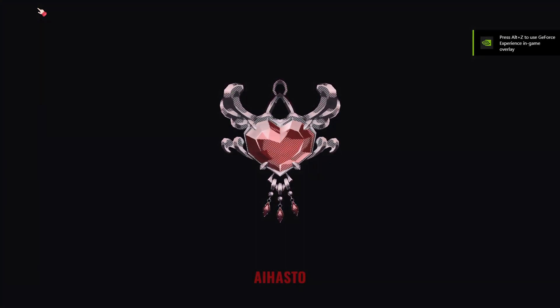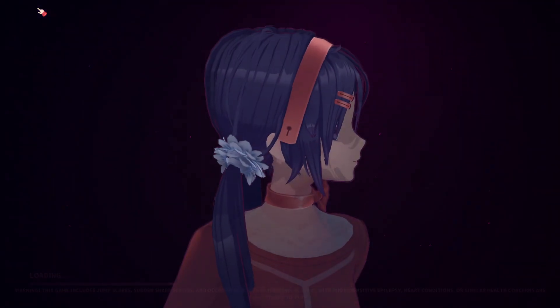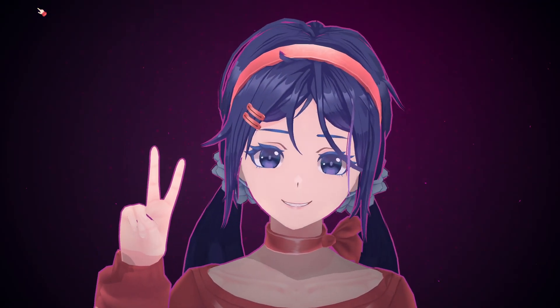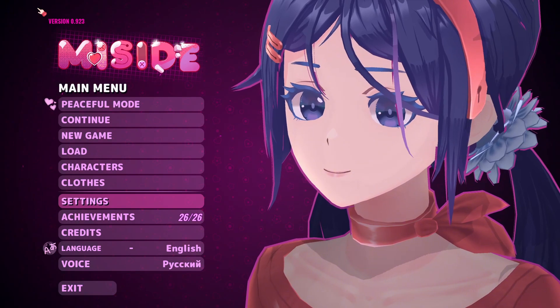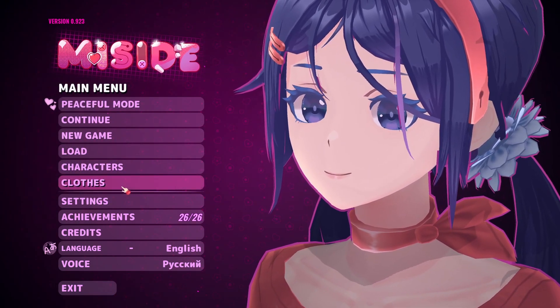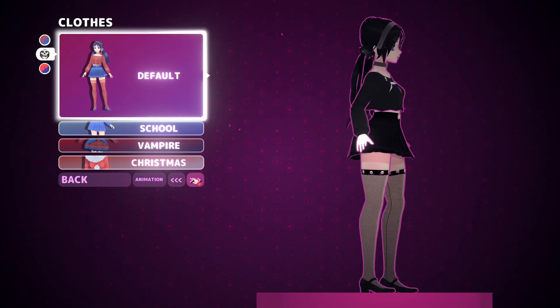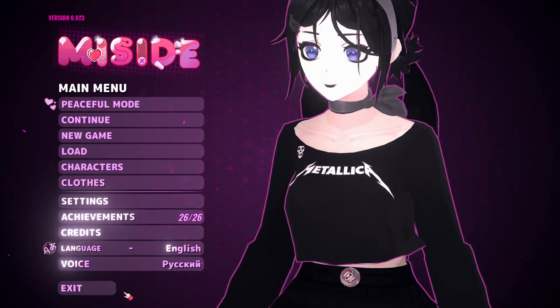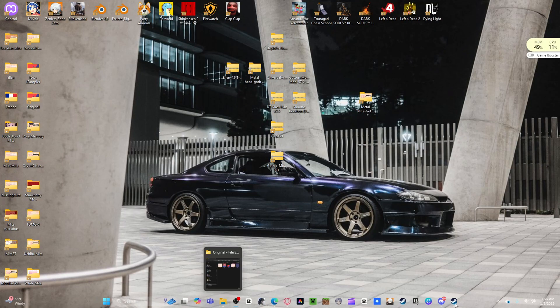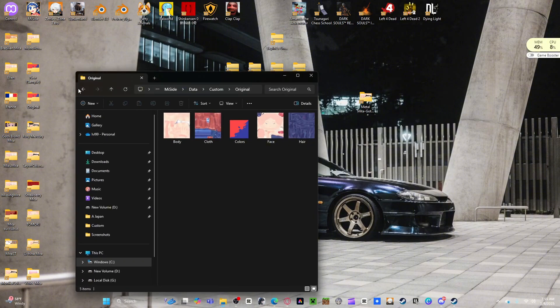That's the easiest way to add skins to your Mita - that's method one. I keep getting more questions on how to do it, and there's actually a new way to add skins which is even better than what I'm showing right now, but it's still in development. The next method is a little bit more involved if you don't know anything about it.